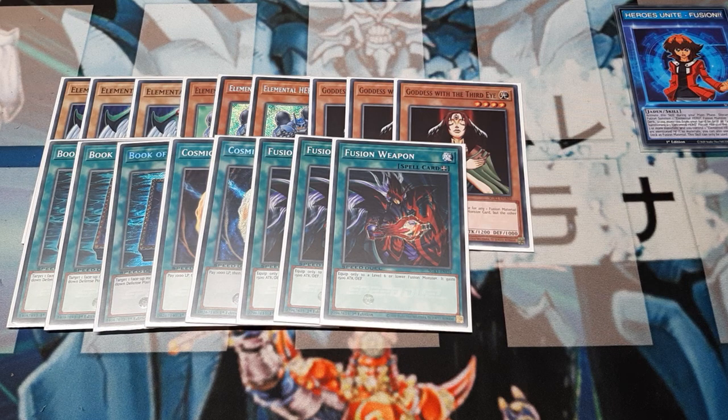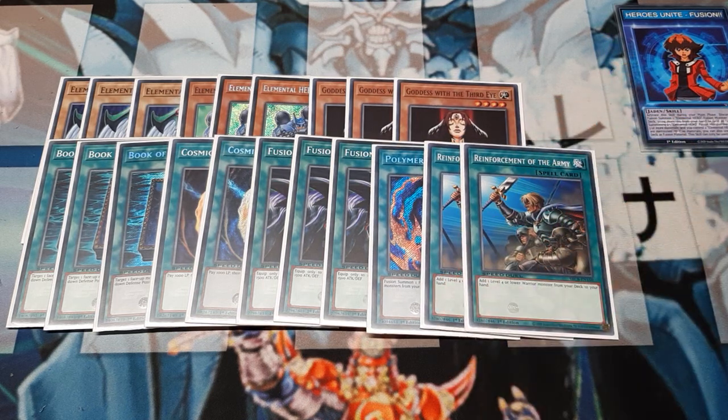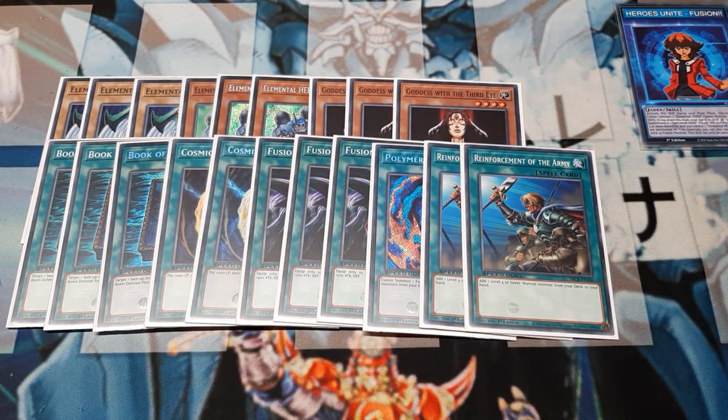We are also going to run a single copy of Polymerization should we want to fuse more than once, and two copies of Reinforcement of the Army, allowing us to add one level 4 or lower warrior from the deck to the hand. This ensures that if we didn't get Goddess with the Third Eye, we can still get the right material to create our fusion. Go ahead and pause the video to take notes or a screenshot — I'll be right back to clean up the field so we can go over the extra deck and side deck.